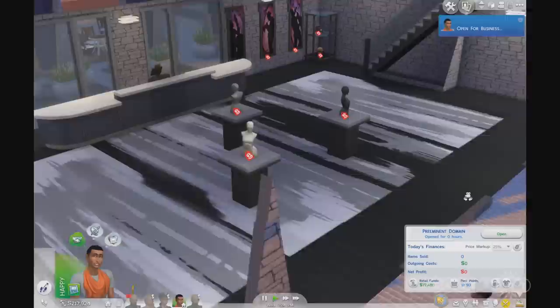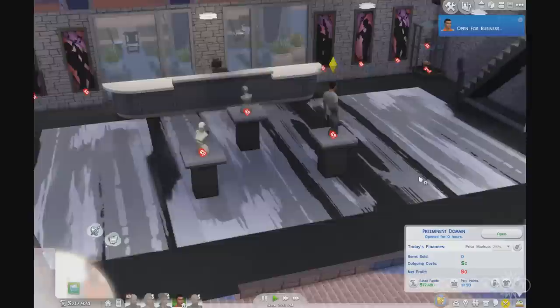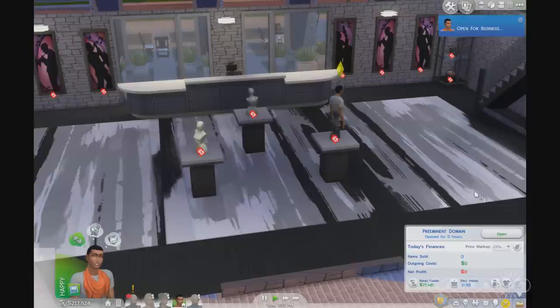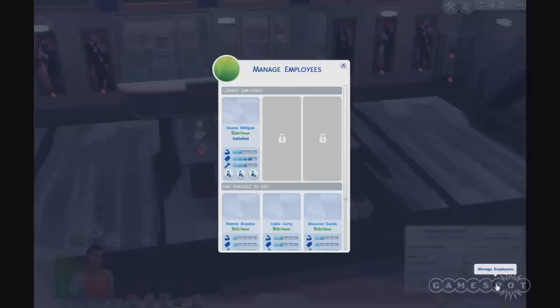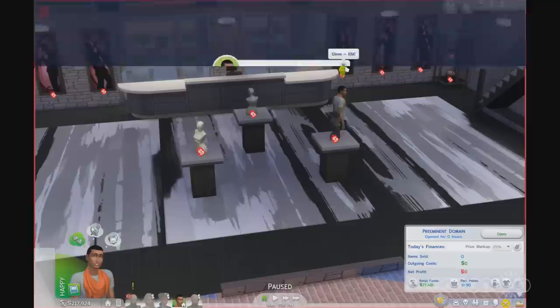The first thing I'm going to do is open up for business. We've got a few things for sale, with a price markup at 25% today, which I feel pretty comfortable with. We can also manage our employees — it looks like Donna is already hired, and there are some aliens we could hire today. We just met them, so let's put them to work. You'll get different Sims throughout the neighborhood who you can hire, and that roster changes over time.